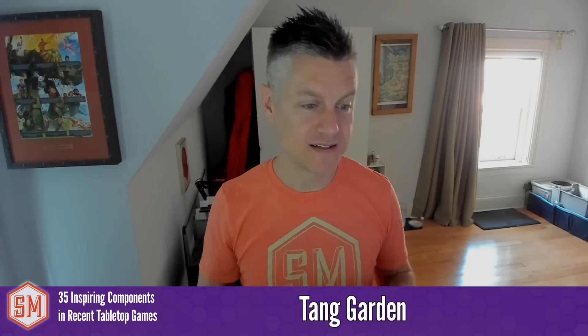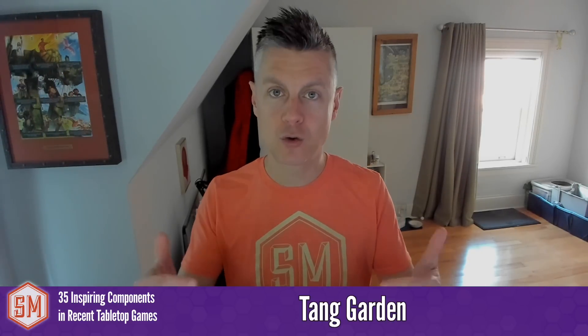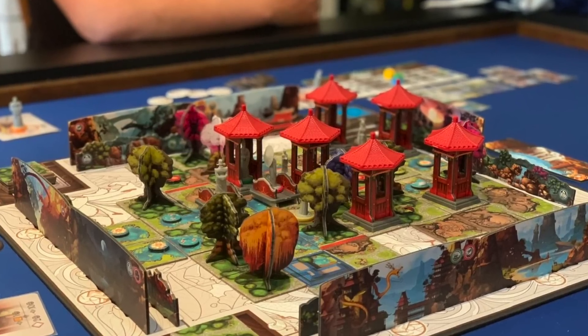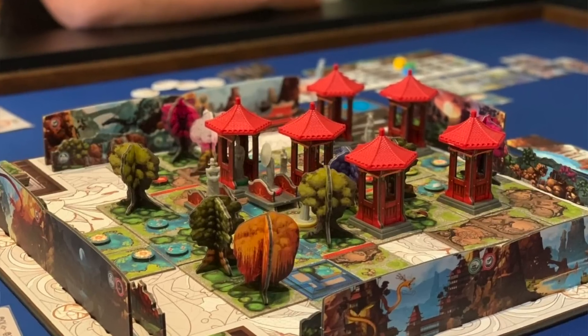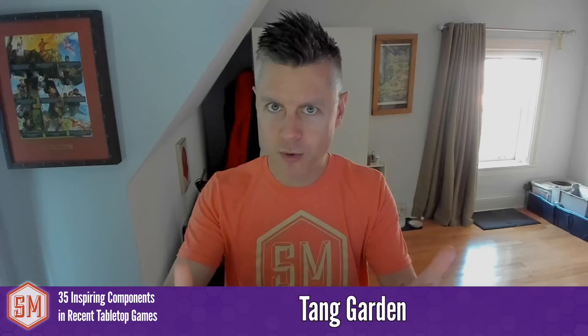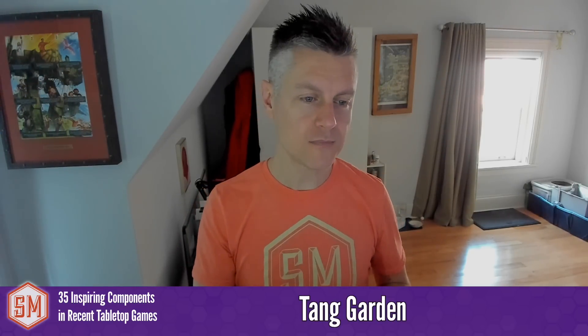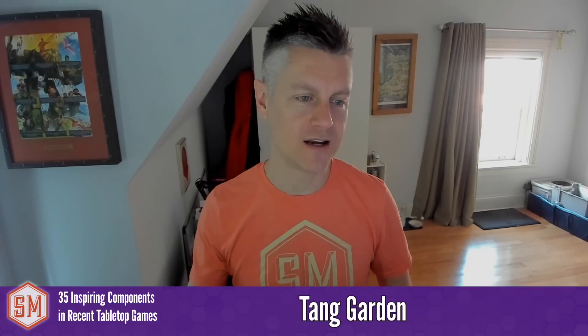Tang Garden gets a mention for its standing landscape wall. The game is all about perspective and the vertical nature of components — you're building in your tableau and on the board, with things adding elevation and blocking lines of sight. The verticality of it is really amazing in Tang Garden.